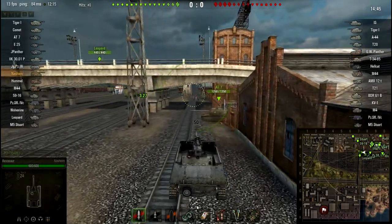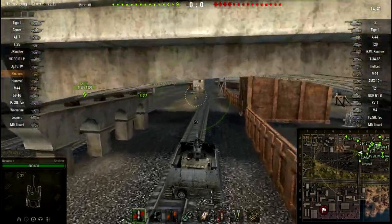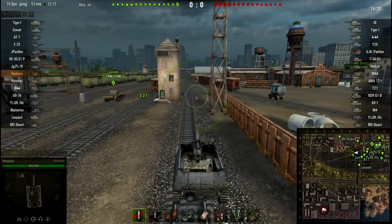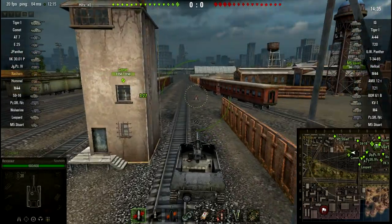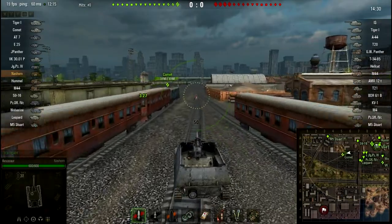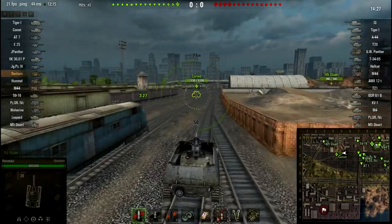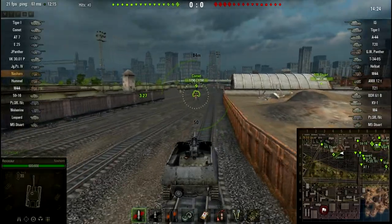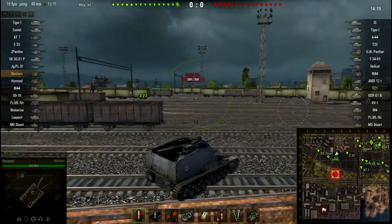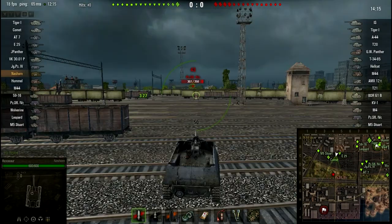I have to get into some kind of hidden position. I don't really know where to go in a TD on this map, because this map is not very TD-orientated and I've never played TD on this map. Most of the TDs I have are assault tank destroyers, which means they're frontline or second-line. This is very much a sniper tank destroyer, which means it's rear-line — you don't want the enemy to ever see you.